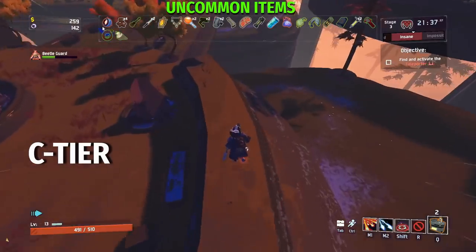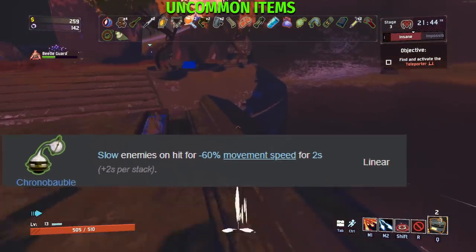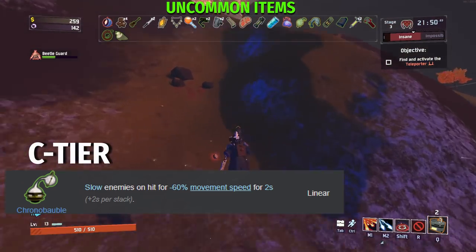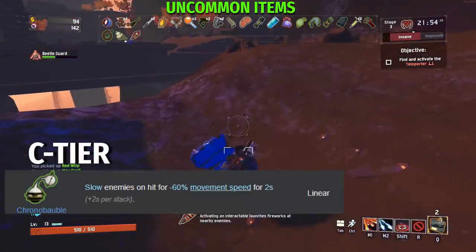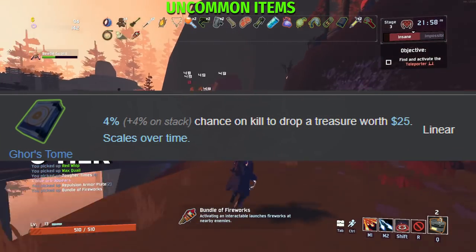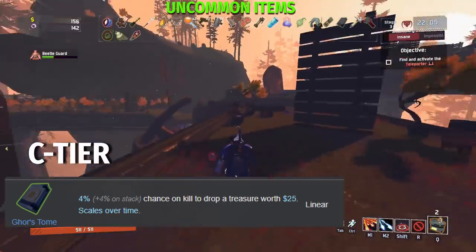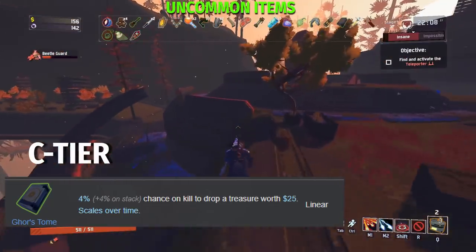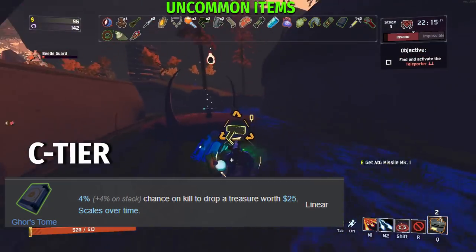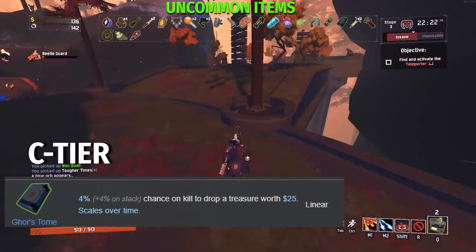Moving on to C tier uncommon items, first we have Chronobubble. Chronobubble slows enemies on hit for 60% movement speed for 2 seconds plus 2 seconds per stack. While this item in itself is pretty bad, because the Death Mark is super good and most survivors don't have enough debuffs to trigger it by themselves, Chronobubble is just good enough because it helps you get the Death Mark. Next we have Gore's Tome: 4% plus 4% per stack chance on kill to drop a treasure worth 25 gold, scales over time. It's kind of okay to have since you always need money, but it's not tremendously good. Later in the game you'll have an abundance of wealth, so if you don't need it, you can always scrap it for green scrap — C tier item.